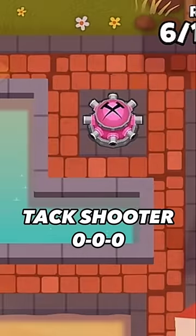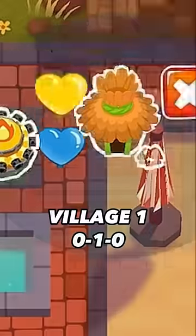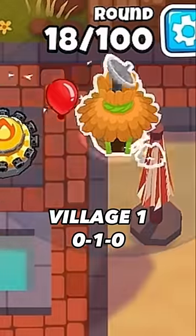Start with the Tac Shooter in this spot right here and get it up to a 302. Get a Village in this very corner right here and get it to a 010.